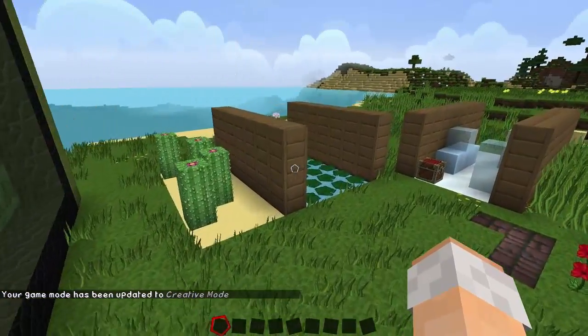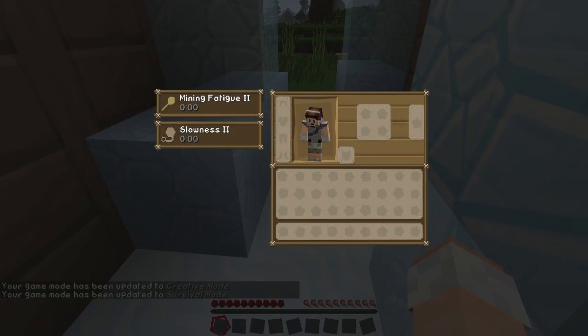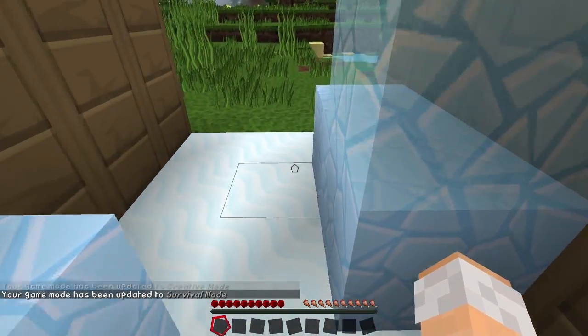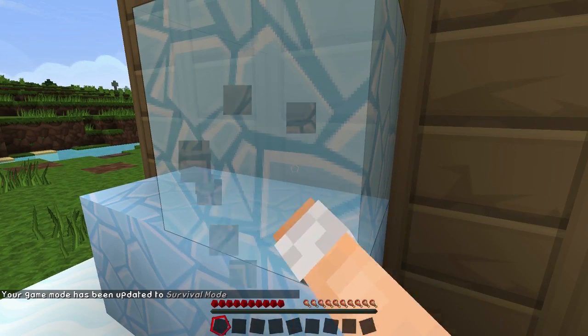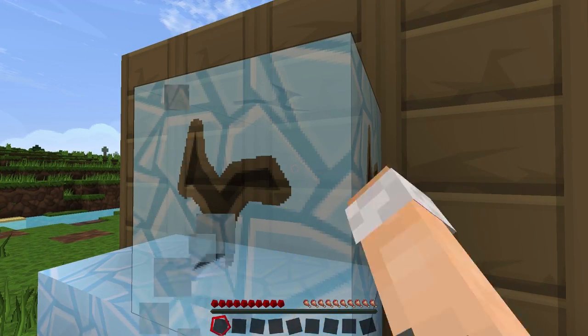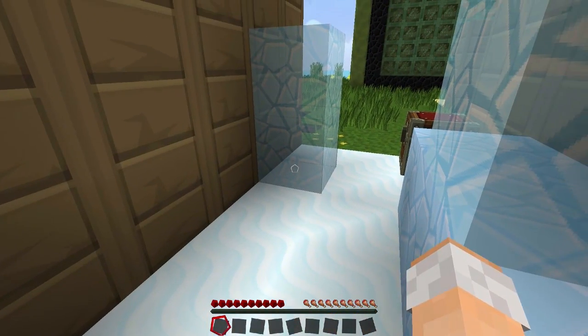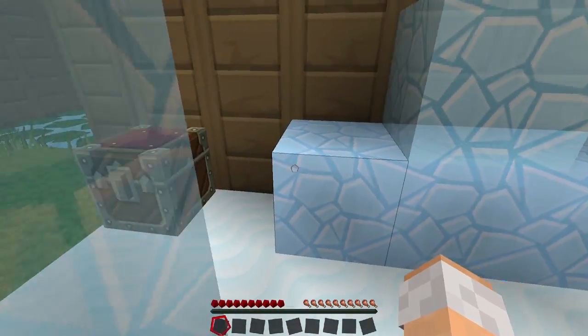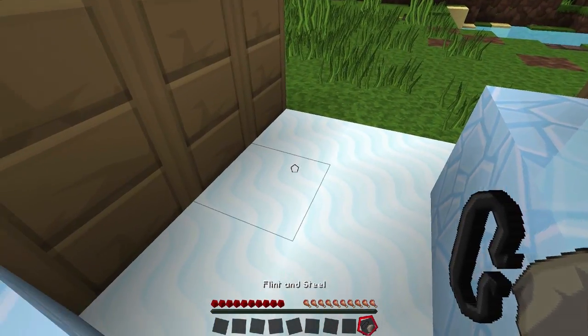Not only that, but you also get slower and a mining fatigue effect in colder areas. It's pretty brutal - look how long it takes me to break a block of normal ice. That's not packed ice, that's normal ice. However, if you have a flint and steel, just put it down.